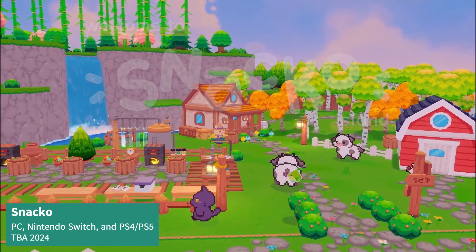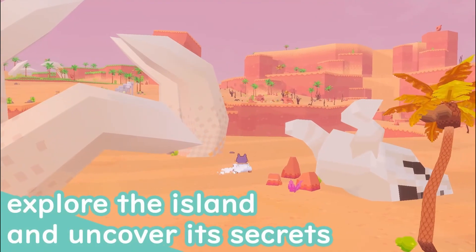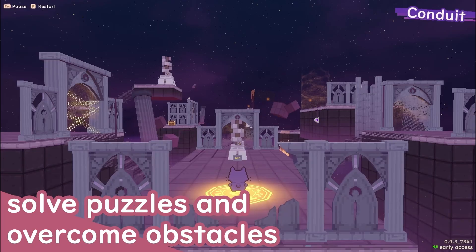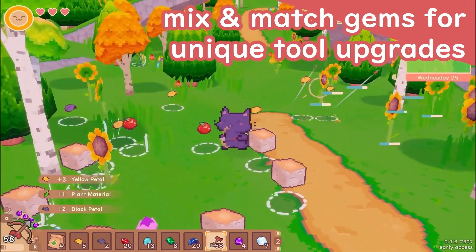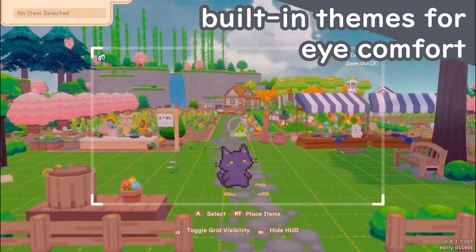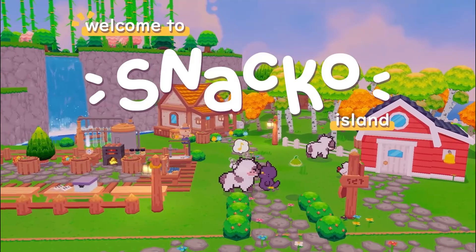Snacko is an upcoming early access game where you will search for a new life while building a town from scratch. You'll play as a cute and customizable cat going on plenty of puzzle and light combat filled adventures. There are over 200 items to craft and a grid-free decorating system. Of course, there's also more than 50 cooking recipes for you to discover. There will be 26 different characters to meet, with a whopping 21 of them being romanceable. Expect familiar cozy game RPG aspects like farming, fishing, and exploration. There's a demo on Steam now.